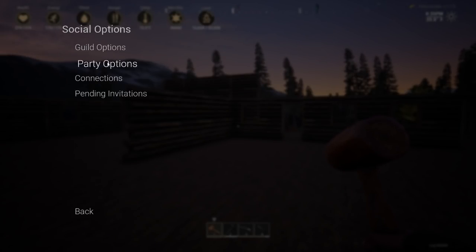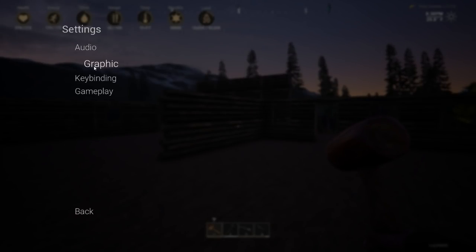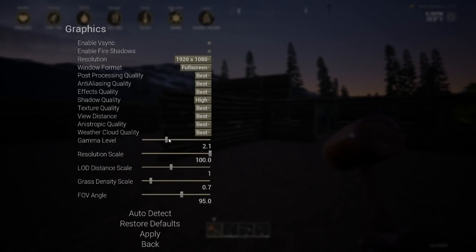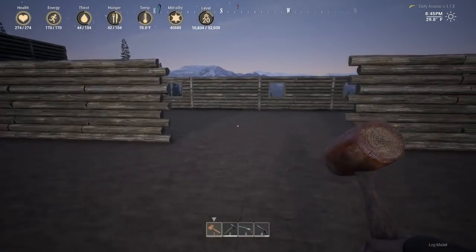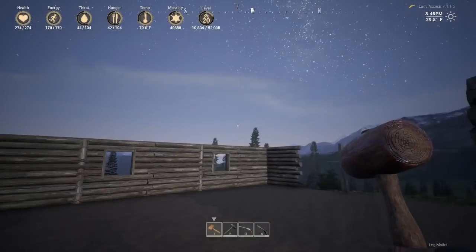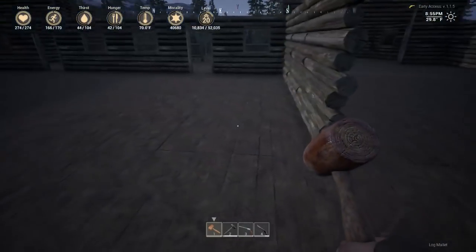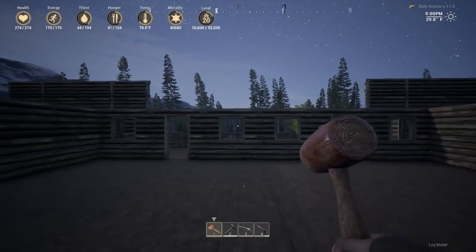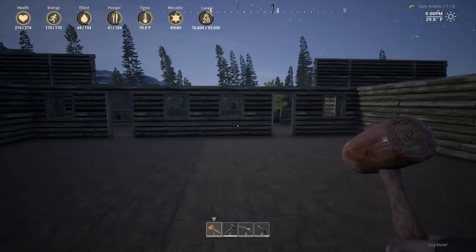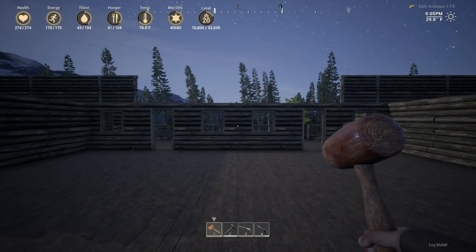Let me go into graphical settings and put the camera up a bit — there, that's a little bit better, you can see what we're doing now. So I'm going to go about two high and see what we end up with. How wide is this in here? I might have to put some pillars in — that's one, two, three, four.